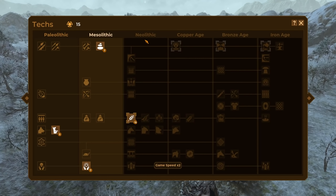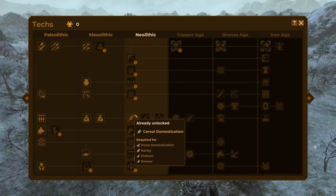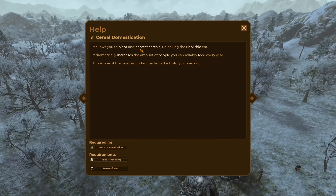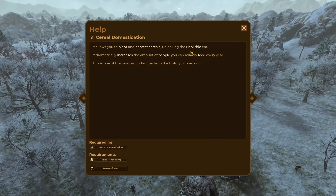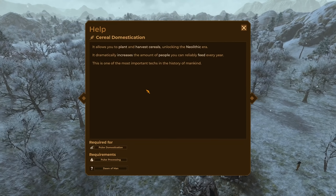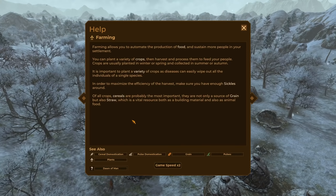We now have 15 knowledge points, so we can finally advance to the neolithic age — probably the last age before the copper age where things really ramp up. Let's go with it. We have acquired cereal domestication and unlocked the neolithic age. It dramatically increases the amount of people you can reliably feed every year — one of the most important techs in the history of mankind.